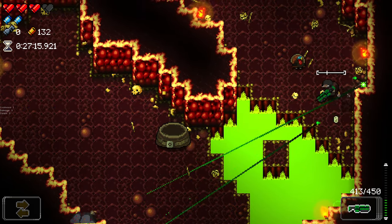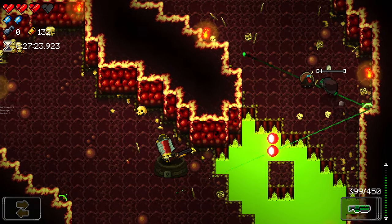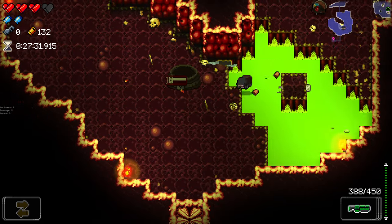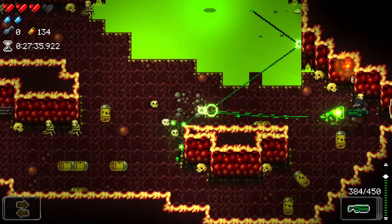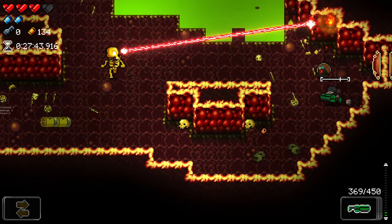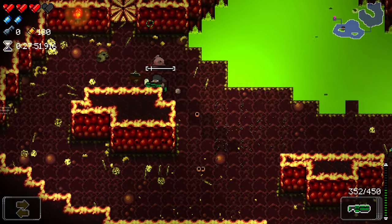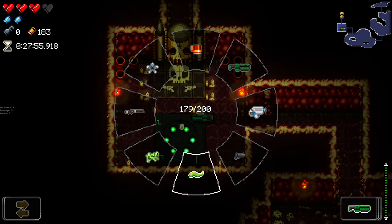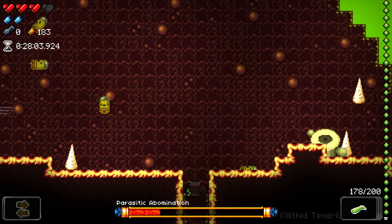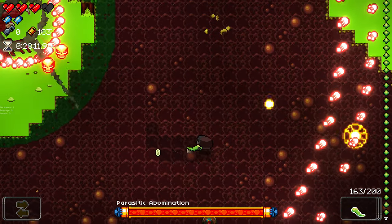Why did I make this room? Yeah, I think this knockback is going to get me killed in the boss fight - it's so hard to control, there's so much of it. I can use it to get around I guess. Okay, boss time. We don't know what we're up against here. We definitely want to use the tentacle, and I think we probably want to use the frog gun as well. The tentacle knocks us back as well.